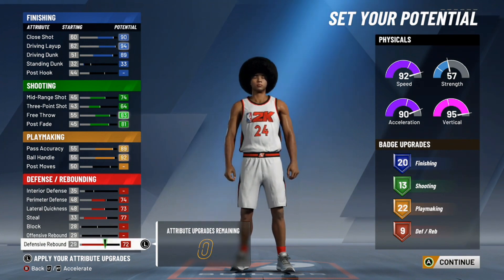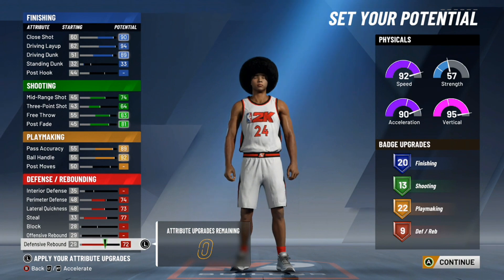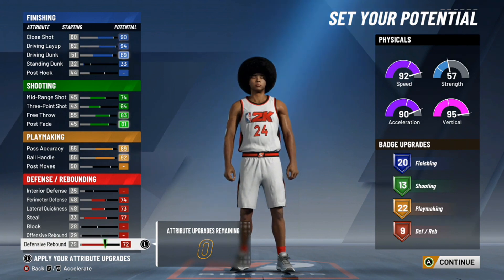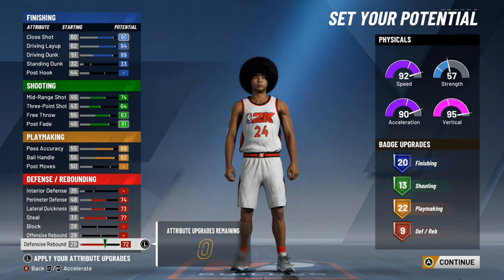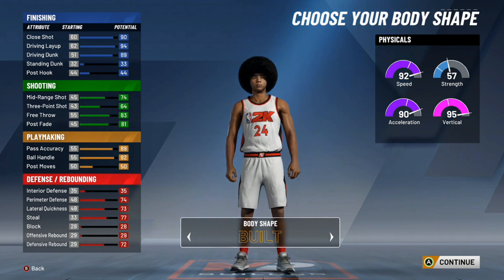You end up with 20 finishing badges, 13 shooting badges, 22 playmaking, and 9 defensive and rebounding badges. You can put gold clamps, gold intimidator, or gold pick dodger — whatever you want to run with. Three gold defensive badges — I think that's perfectly fine to be able to guard the ball. You don't get hall of fame perimeter defense obviously, but you get 20 finishing, 22 playmaking, and 13 shooting.